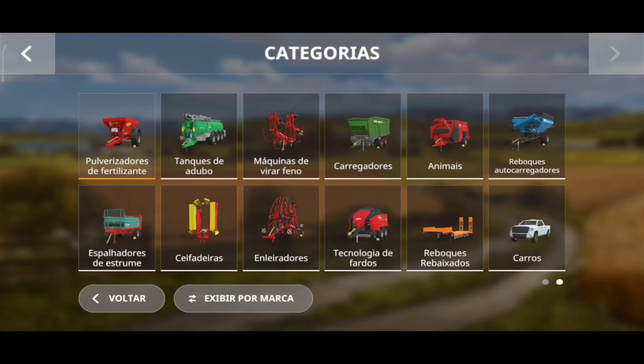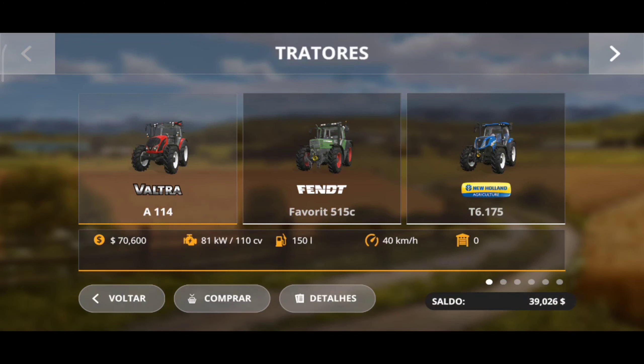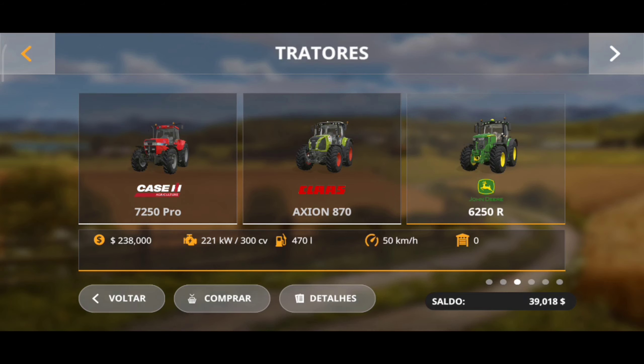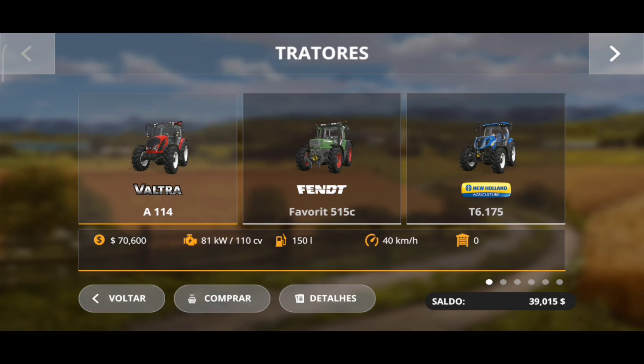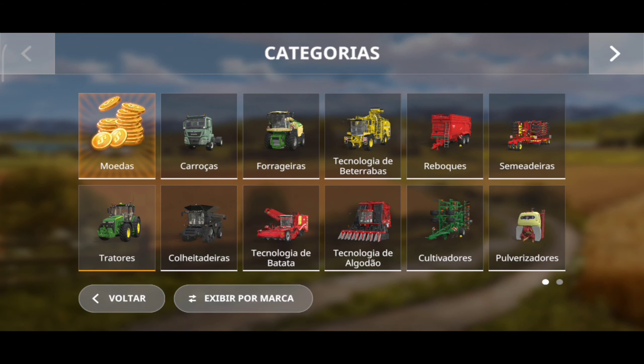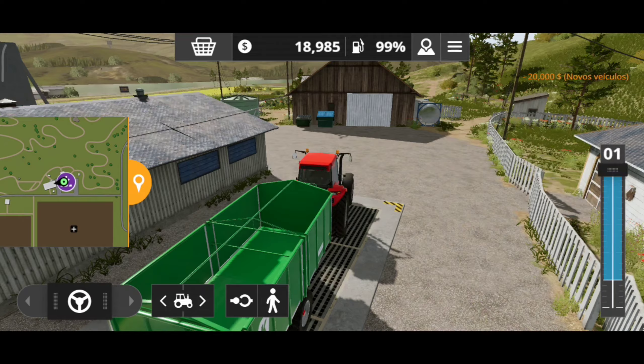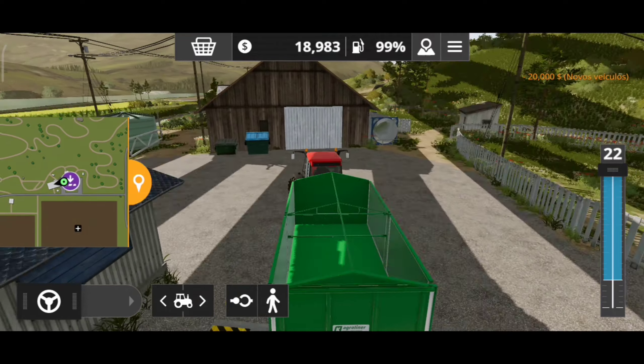Será que vai dar 40? Deu 39. Vamos dar uma olhadinha aqui no preço de outro trator. O trator mais barato aqui está saindo a 70 mil — um Valtra, um trator de 110 cavalos, anda a 40 quilômetros por hora. Não é um trator ruim, mas a gente precisa também de um fertilizante. Esse aqui está a 39 e esse está a 20. Eu vou comprar um de 20 e a gente tenta vender mais um pouquinho de grãos para ver se consegue comprar pelo menos um outro tratorzinho.